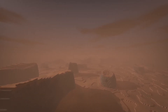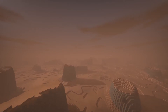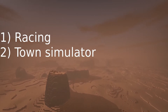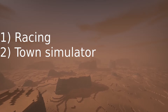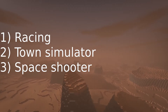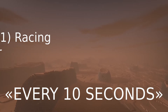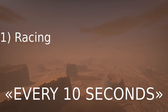I usually prepare for the jam by sketching a few game ideas beforehand. This time I came up with three options: a generic racing game, a medieval or modern town simulator where you move around and interact with NPCs, and a physics-based space shooter with a modular starship. The theme turned out to be 'every 10 seconds,' and I decided to stick with the racing game idea because I figured a nice and simple way to incorporate the theme.